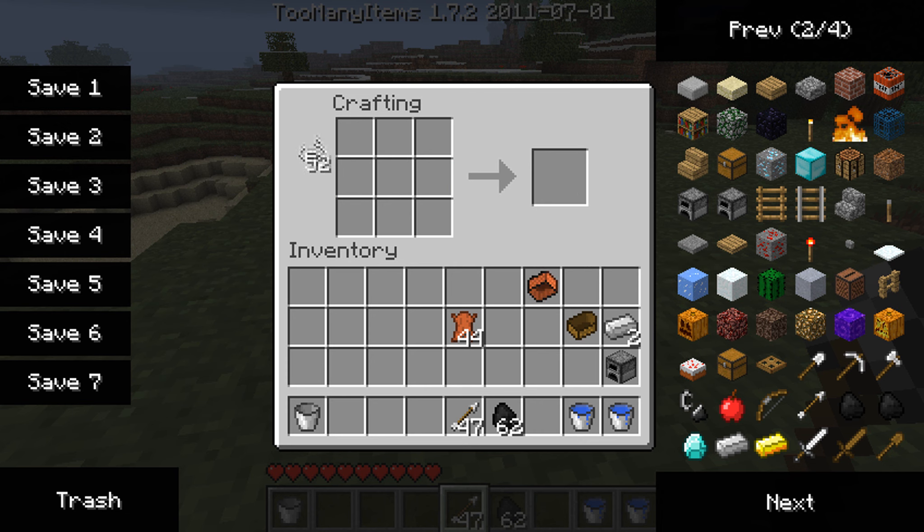Next thing you want to do is grab the string and place it like that — you'll be needing two of them, like this. And then you want to place the rope like that, the balloon there, the boat here, and the furnace there.